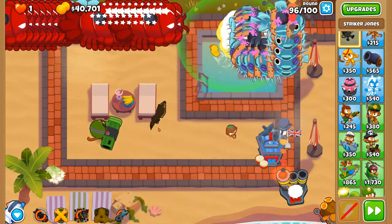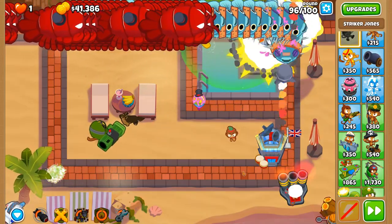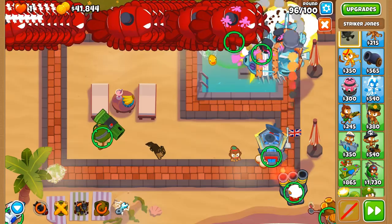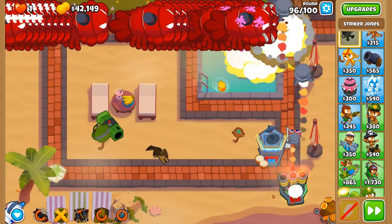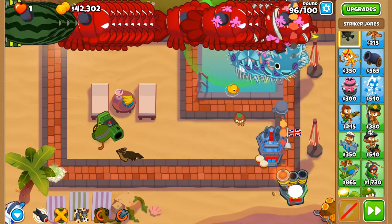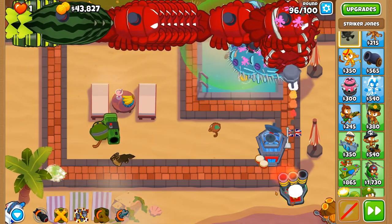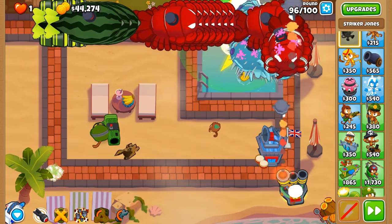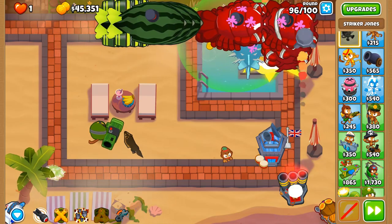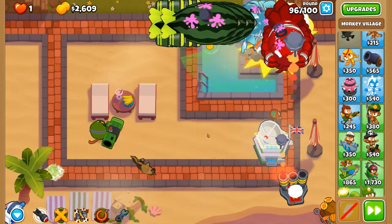The first defeat was totally my fault; the second one was complete stupidity by the game — I'm calling it the game, not me, even though it most likely is me. I'm going to see how long I can last before using the Pop and Awe ability, and utilize it as much as we can to get as many layers down as possible. Called to Arms again — which I should have upgraded to Homeland Defense.